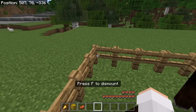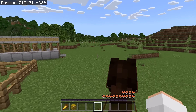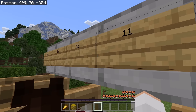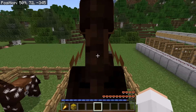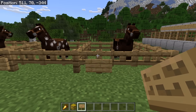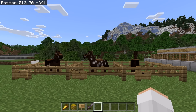Now tame this horse. Then test out its speed. This horse goes about 11 blocks per second. The next step is to bring this horse over to an empty enclosure. Then write down how fast it is on a sign. The next step is to kill the slowest horse. If all your horses are the same speed, you can kill any horse — I recommend you kill the one with the lowest health or lowest jump height.